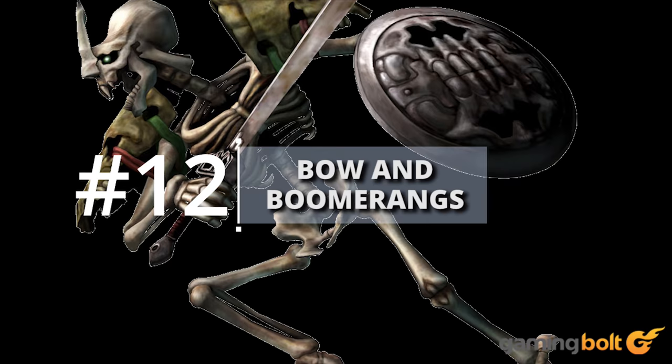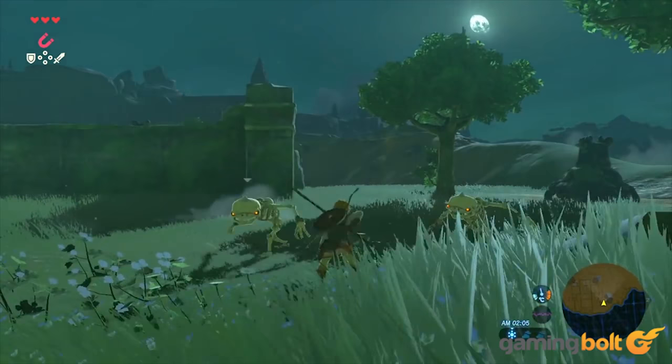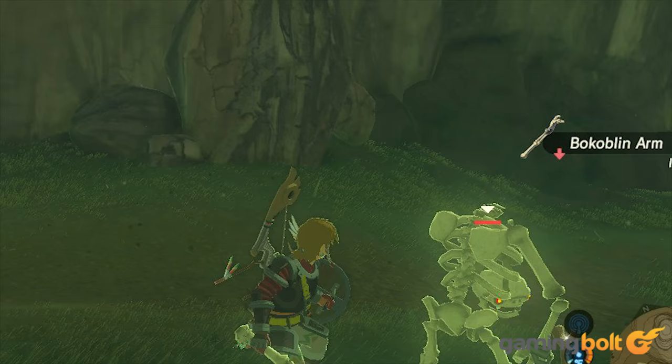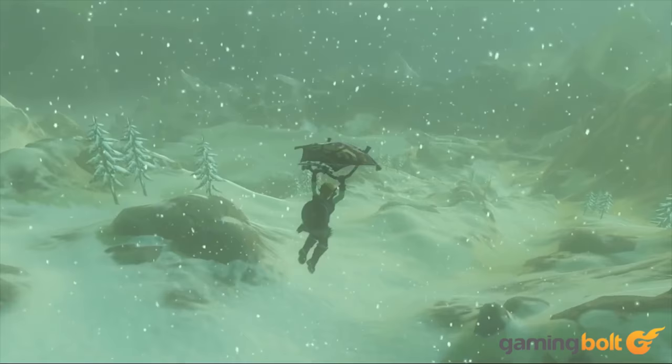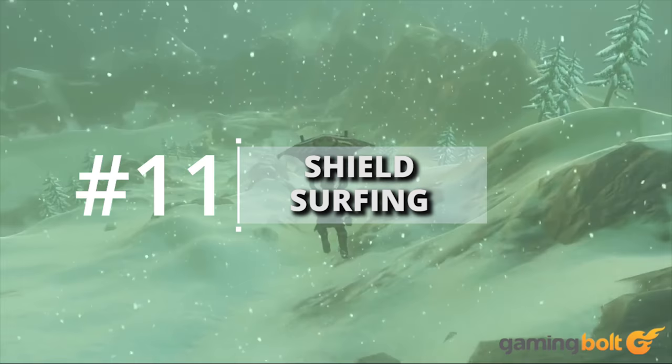Bone Boomerangs. Stalfos are annoying enemies, as anyone who's played Ocarina of Time in Hyrule Field at night will attest to. In a callback to the same, Stalfos will emerge from the ground at night and attack you. Knocking off their heads causes them to search around for their missing body parts. Those same body parts can be used as weapons, but in an interesting twist, you can actually take a Stalfos's arm and throw it like a boomerang — and yes, it will actually return to you upon throwing it.